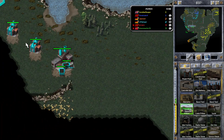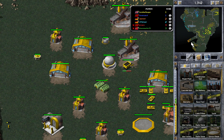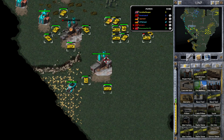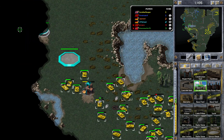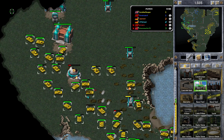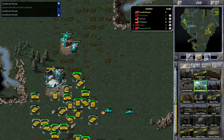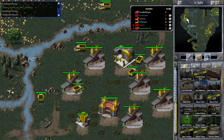I can see that Cyan is doing another attack on Blue, so I'm going to need to help my teammate. I'm going to attack Cyan from the other side of the base. That worked out fairly well for me. I'm going to want to destroy that construction yard because I don't want Cyan to get established there.